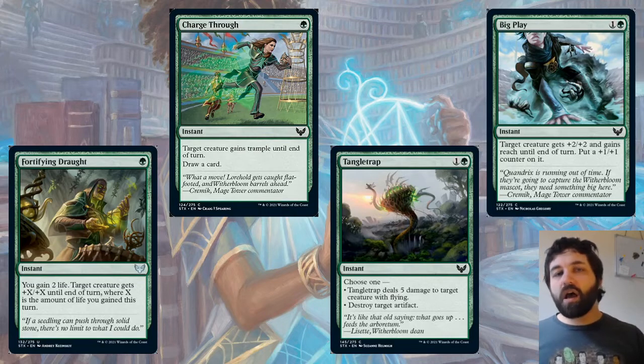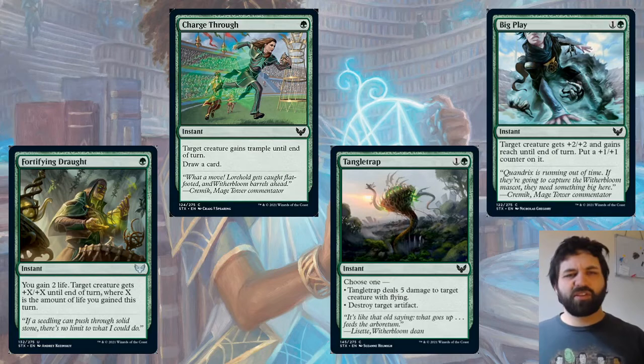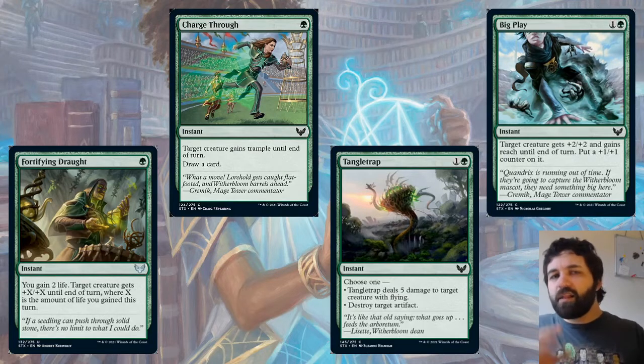There's also Charge Through — an important card in this format because there's not a lot of things with trample. There are big creatures but not necessarily with trample, so giving a creature trample until end of turn for a single green mana is really important. It's also a Dorcio card. Even just Fortify in Draft and Charge Through together — two green mana — gives plus two, plus two and trample, potentially more. They're two cards that are going to be more effective than you might think, and Charge Through might be a little undervalued.